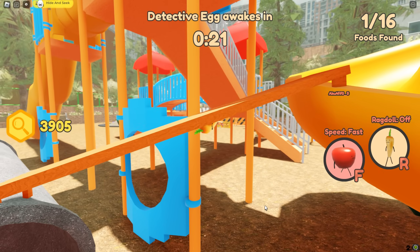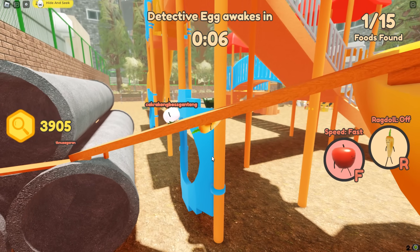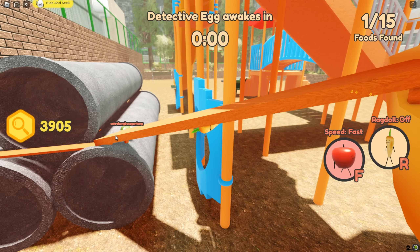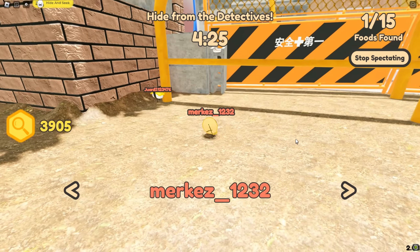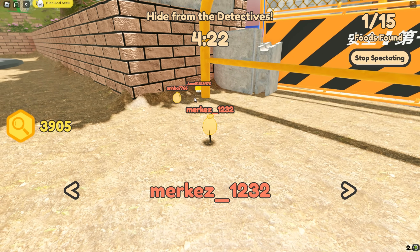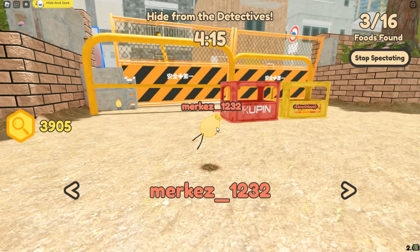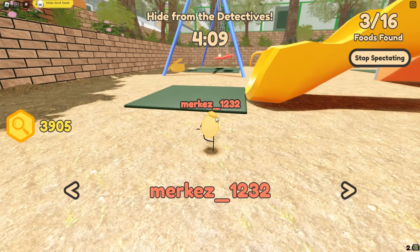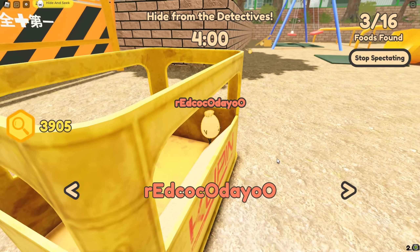We're sitting on this little wooden plank underneath everything. There look to be three detectives over there. The sakura mochi is rolling down — not sure where he's going to hide. There's three detectives and Mr. Juan here is going to get caught because he's just sitting there. This one detective is missing his right arm — it's just gone.